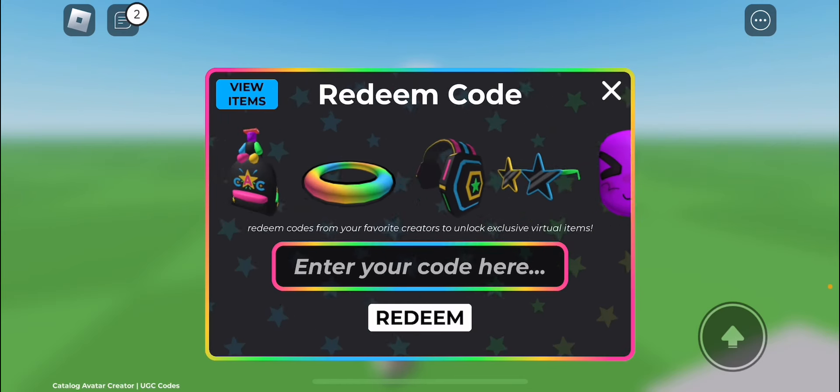Basically, get a code from any of his giveaways or whenever he gives it out, and you'll get the item. Make sure to leave a like and subscribe, and don't forget to turn on post notifications. I'll see you guys in the next one.